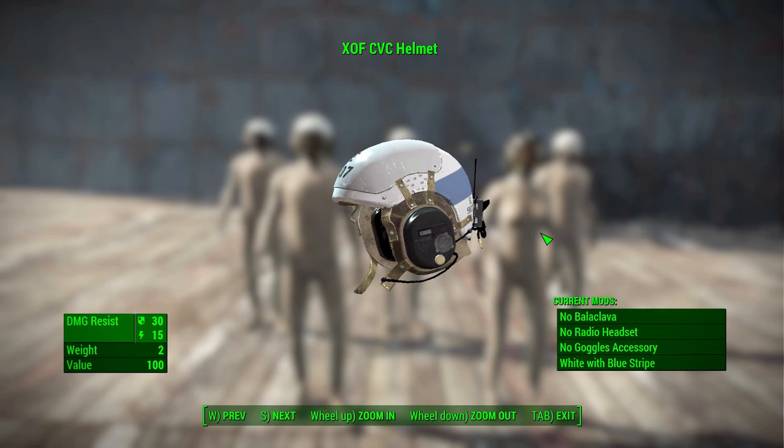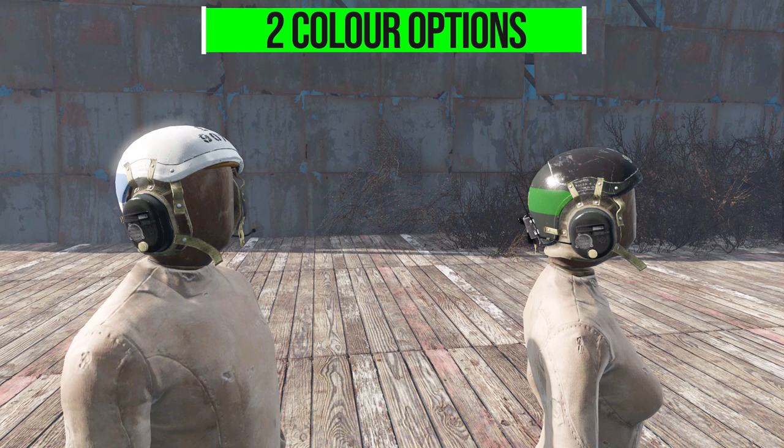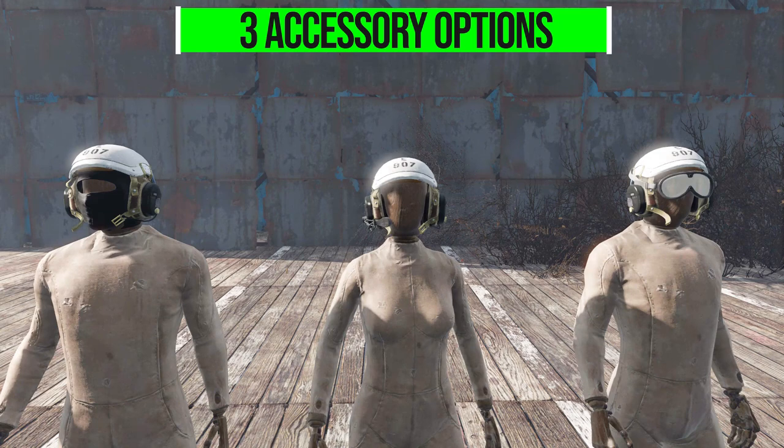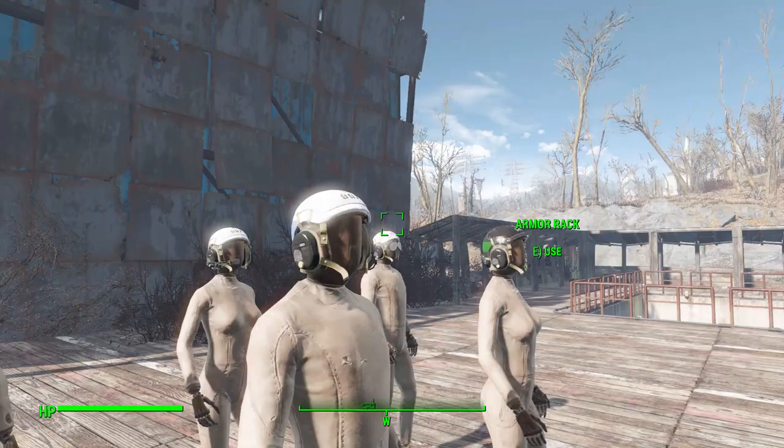We've got a variety of different modifications, most of which purely change up the aesthetics. There are two different colors to choose from — either a full-on white and blue stripe, or black with a green stripe. We also have three separate accessories: a balaclava, radio headset, or goggles, each of which can be toggled on or off to better match your preferred look.